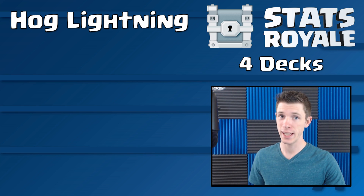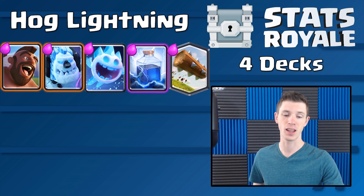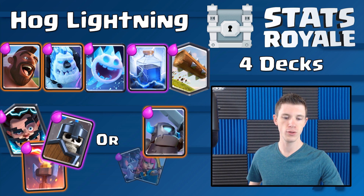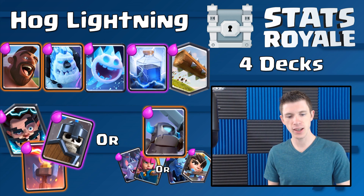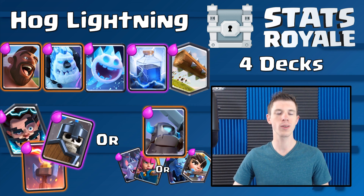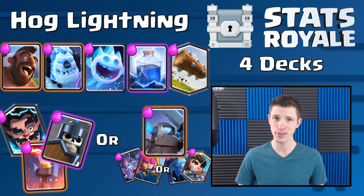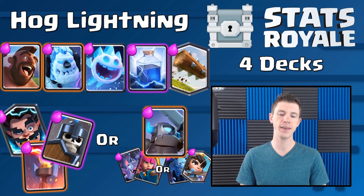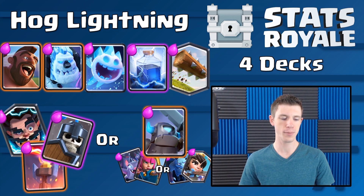Next we have Hog Lightning. There were four people that ended up winning round 2 with a Hog Lightning deck. The primary core cards were the Hog Rider, Ice Golem, Ice Spirit, the Lightning, and the Log. Two players actually won with the Electro Wizard, Guard, and Inferno Tower combination, and two other players used a Mini PEKKA with either Bats and Archers, or a Mini PEKKA with Princess and Minions. This deck is really strong — you have either the Inferno Tower or the Mini PEKKA for primary defense, especially against PEKKA and Hog Riders. The Electro Wizard is also very versatile, and the Mini PEKKA variation takes a bit more skill but is very strong.